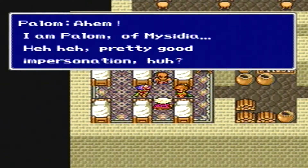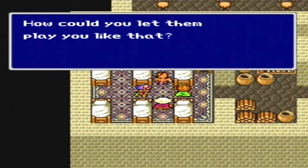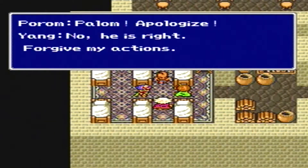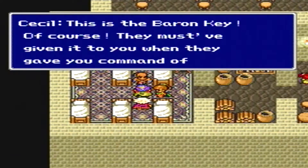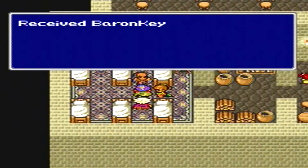'I am Porom of Mysidia.' Pretty good impression, huh? 'Please don't mind him. I'm his twin sister Palom.' 'Hey, that kick really hurt!' Palom, apologize. 'No, he's right. Forgive my actions.' First things first, we have to find Cid - sneaking into the castle won't be easy. What is this? 'This is the Baron Key.' How did he get a Baron Key? 'They must have given it to you when they gave you command of those guards. With this key I believe we'll be able to find Cid.' We received the Baron Key.